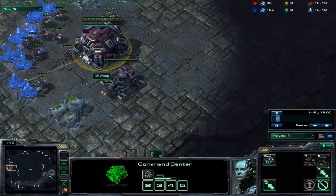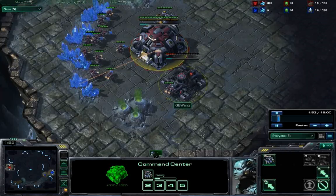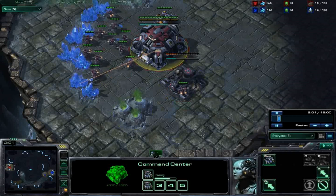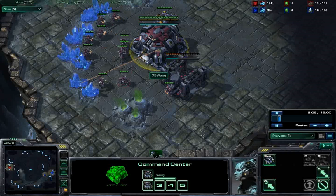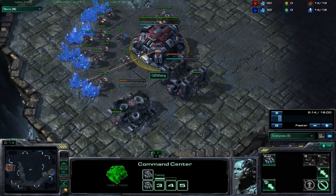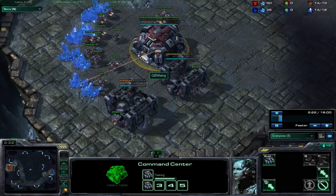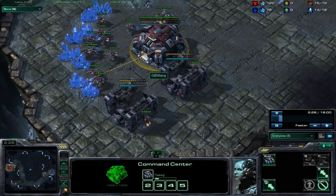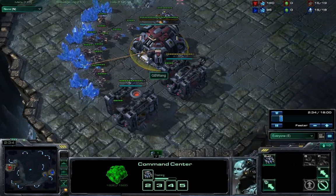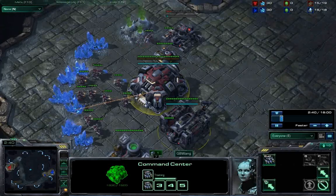The way this build opens is after you build your supply depot, you build a barracks — so this is a barracks-first build. After you build this barracks, you go for another refinery and a second barracks. I picked up this build from a pro player whose name I forgot, but the way he executed it from a two-barracks refinery setup is that he only puts two SCVs on gas — a very precise build that lets you get a Marauder out as well as concussive shells, and still save up enough minerals for an early expand.